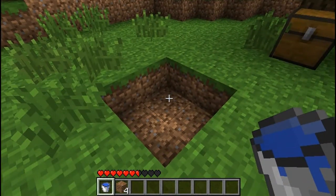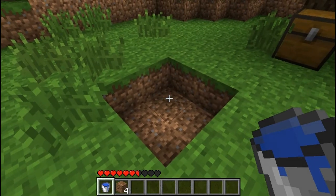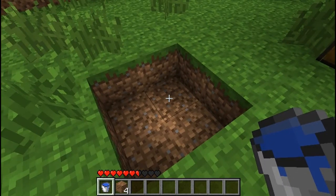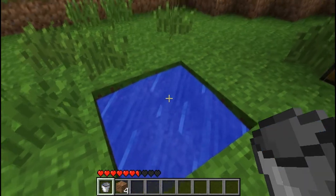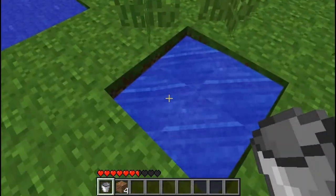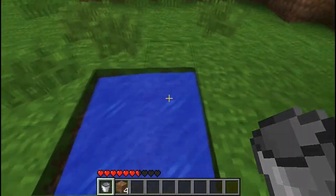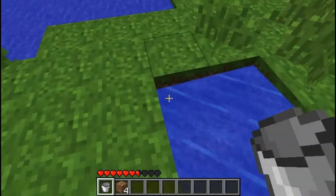You can do this everywhere, and this is the easiest way. You have your bucket full of water and you fill it up — you fill this hole up. As you can see it's streaming this way, but because the water is there it's just because here's the main source.